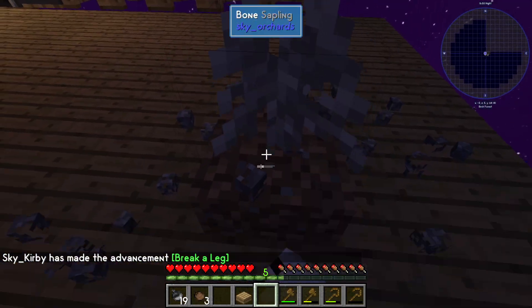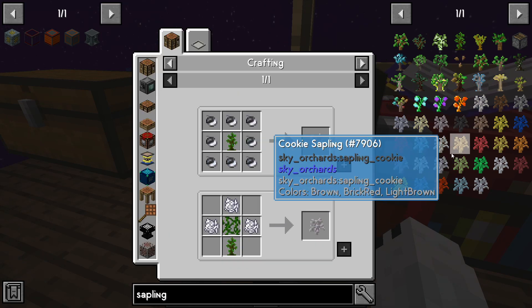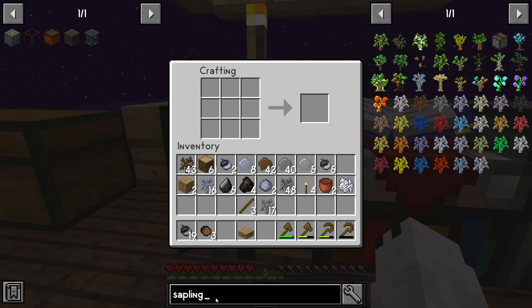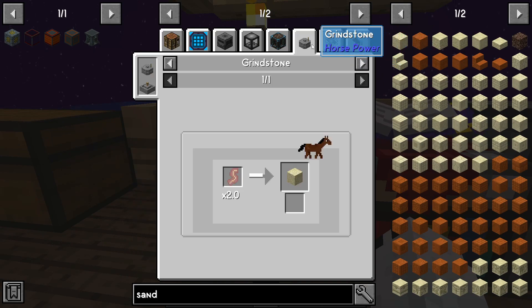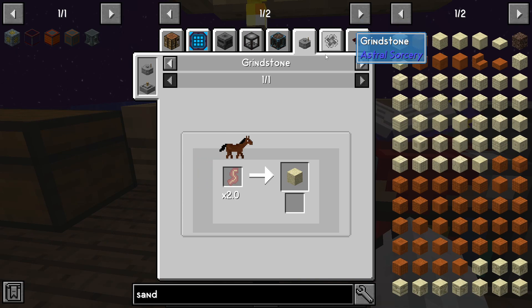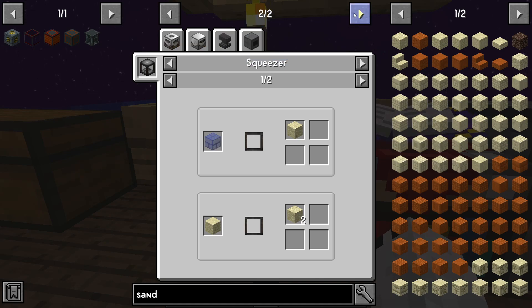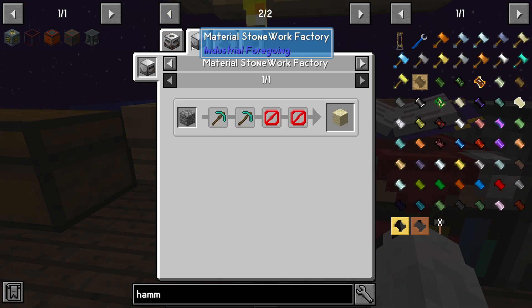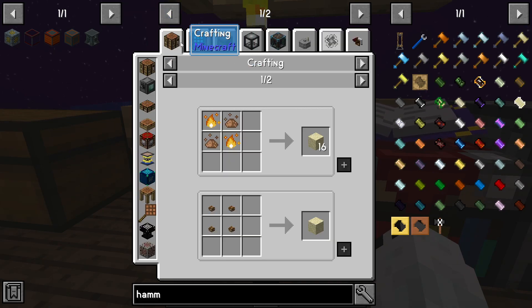Take that out and I think now our saplings are going to get stranger. Yeah — sand sapling. How do we make a sand sapling? Oh, we probably need a hammer. A grindstone? Nope, that's not what I thought it would do. Do we have a hammer in this mod pack? No actually.